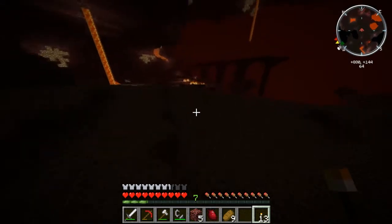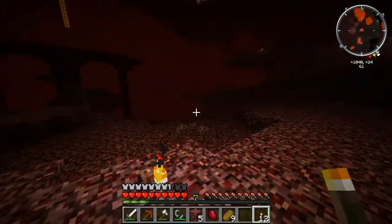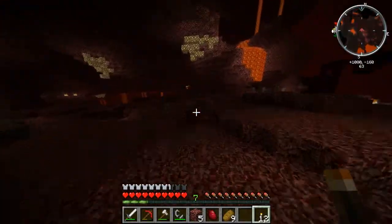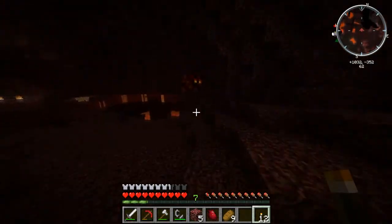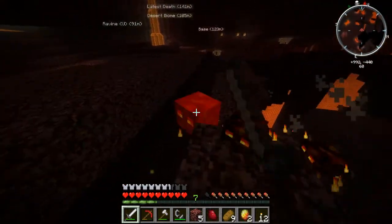I'm stuck! There's a big magma cube over there — probably his big brother. Put a torch down. Some mushrooms. I'm going to kill the magma cube and then explore the Nether Fortress. Come here! There we go. Boom!